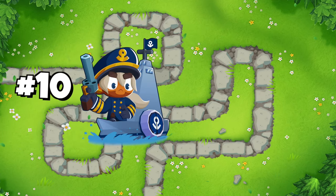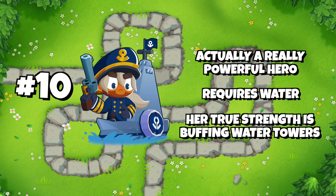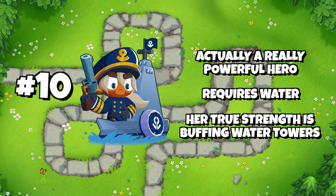And finally number 10, Admiral Brickle, which is actually a really good hero, but she can only be placed on water maps and her true strength is buffing water-based towers — which we only have 2 of at the moment — so very limited use of her full potential.